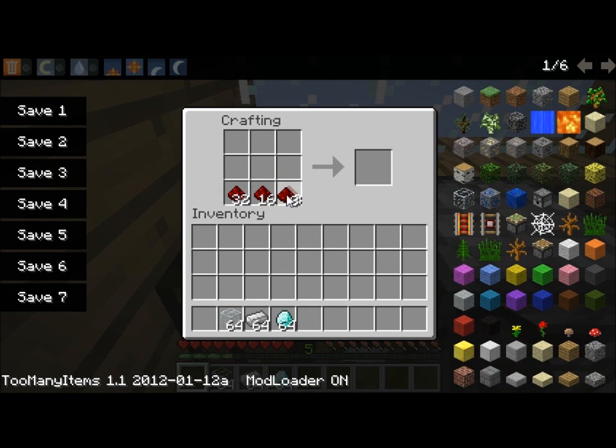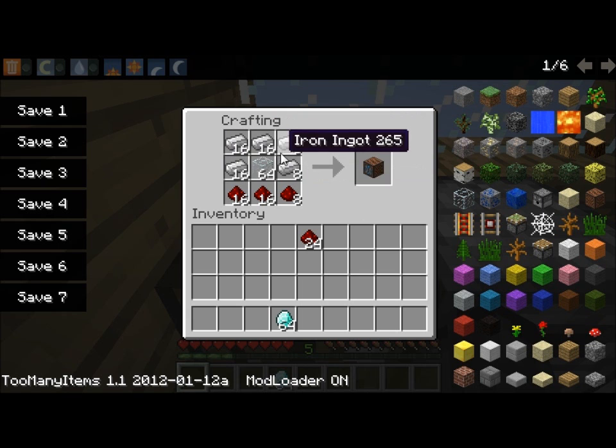So the first thing you're going to do is make a CCTV block — which I think I failed here, one minute. Put iron around like this, so it's sort of like a helmet, and that creates a CCTV camera.